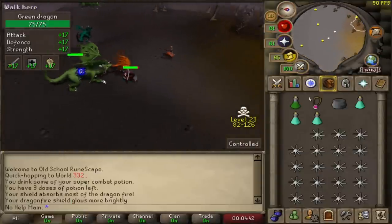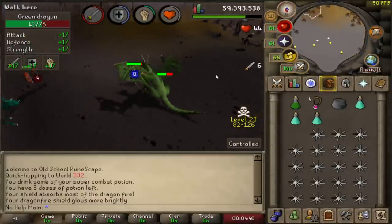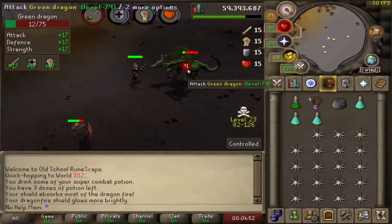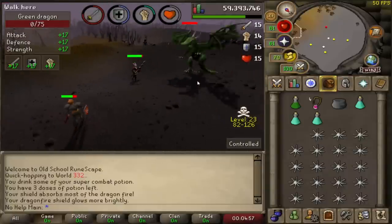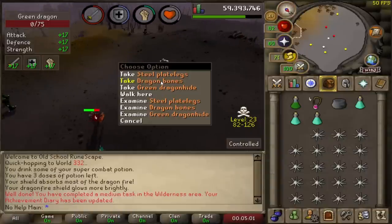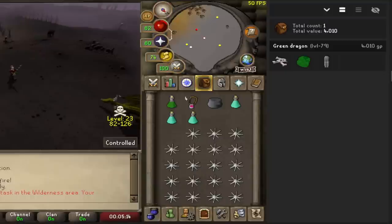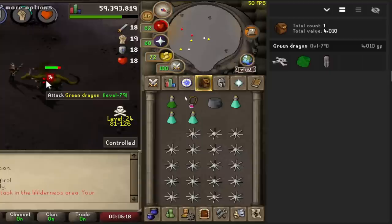Looks like there might be a bot here, not quite sure, but let's see how quickly we can rip through these dragons and make a ton of money. Max hit right away — this might be pretty good. I'm going to try and not use as much prayer to keep this as profitable as possible. First kill is about 4k, so not too bad at all.